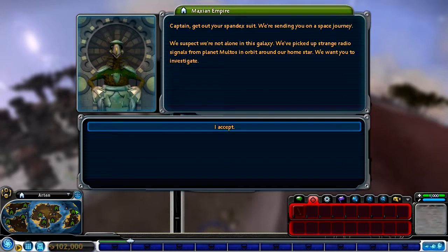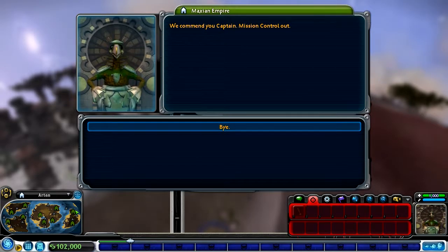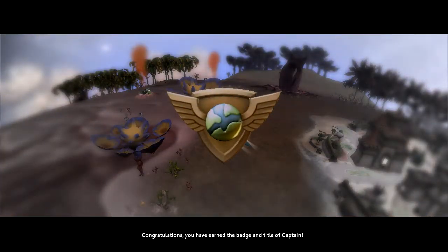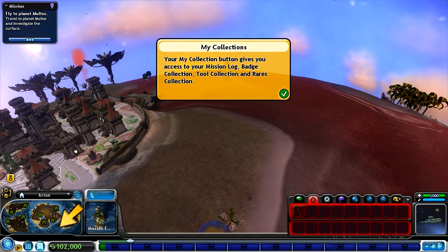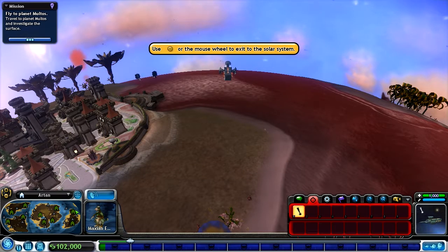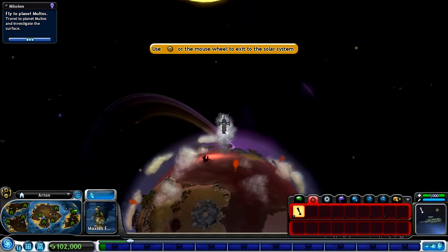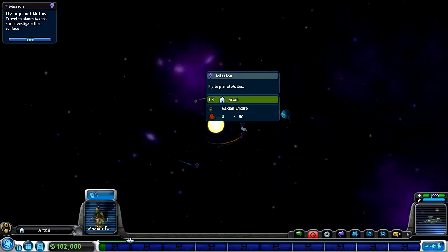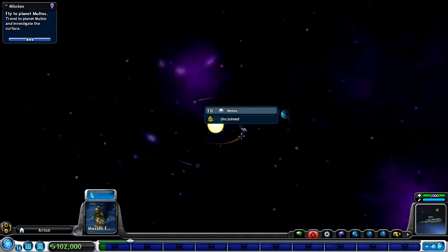Lordable job - you're the right stuff. No, I'm not - I've destroyed two spaceships! We've earned respect and confidence. We want you to pilot the spaceship and lead our race forward into galactic exploration and glory. Are you sure? I got killed by an epic creature that wasn't even flying! We've earned the badge and title of Captain. We need to buy the upgrade. Captain, get out your spandex suit - we're sending you on a space journey. We've picked up strange radio signals from planet Maltos in orbit around our home star. We want you to investigate. Finally, we got ourselves a badge - congratulations, you've earned the badge and title of Captain. Hell yes! We can see all the badges there are to collect.